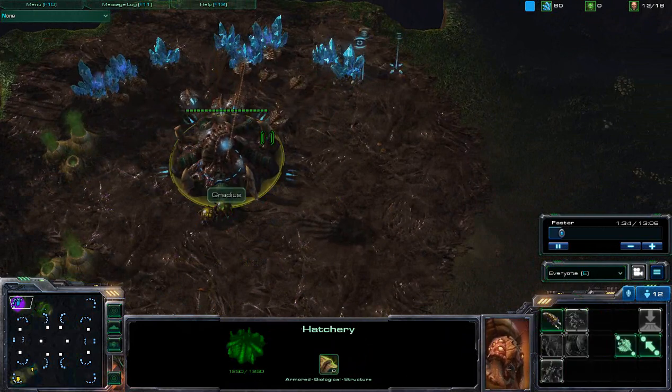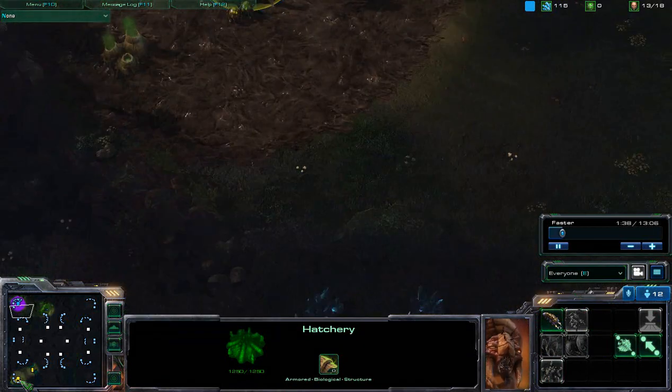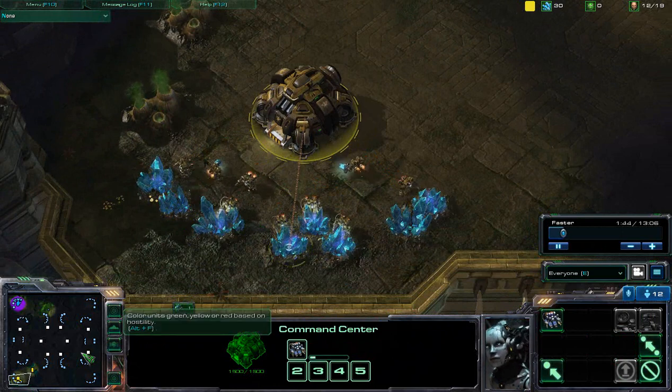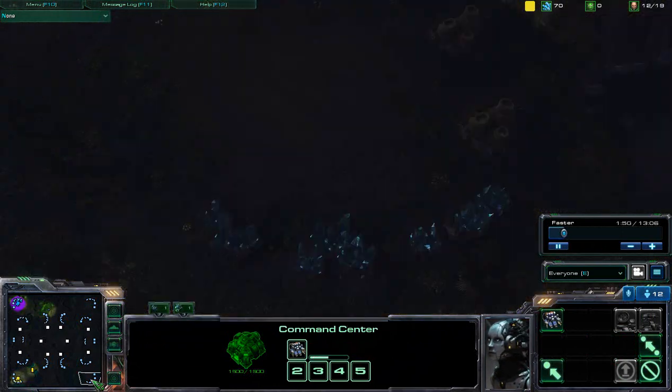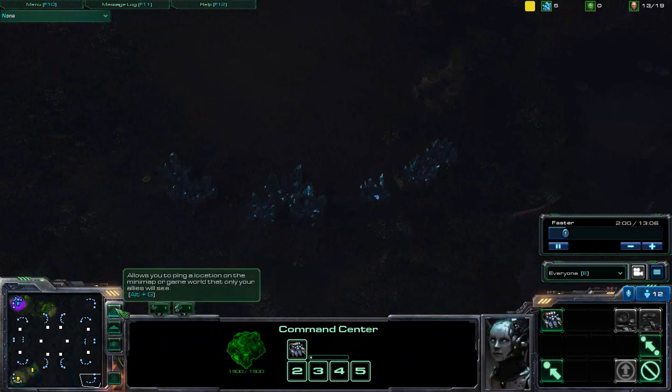It also gives you an advantage if your opponent chooses random. If your opponent chooses random and you spawn in the bottom left-hand corner where there are no trees, you can quickly look around the map and see if there are any dead trees. If there are dead trees, you know automatically that they're a Zerg player and that they're spawning in a specific location. That, of course, needs to be fixed.